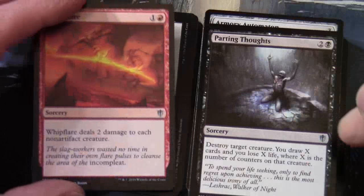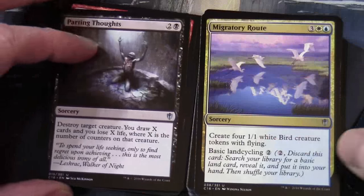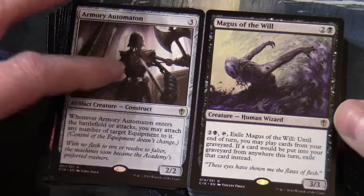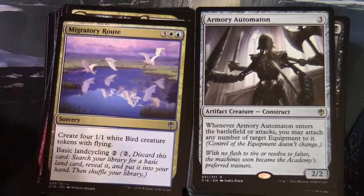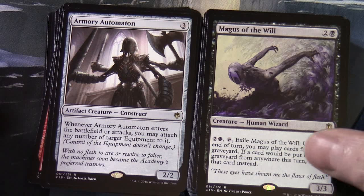Trial and Error, Whipflare, Parting Thoughts, Migratory Route also in here. Armory Automaton is a rare artifact creature Construct — when Armory Automaton enters the battlefield or attacks, you may attach any number of target equipment to it. It's a 2/2. Magus of the Will is also rare: two and a black, 3/3 creature Human Wizard. Two black, tap, exile Magus of the Will until end of turn — you may play cards from your graveyard. If a card would be put into your graveyard from anywhere this turn, exile that card instead.